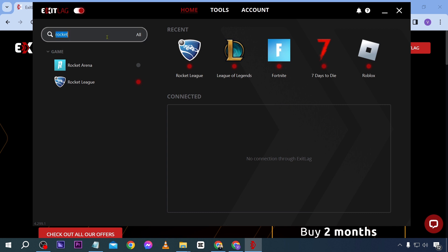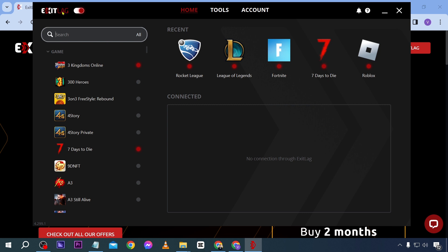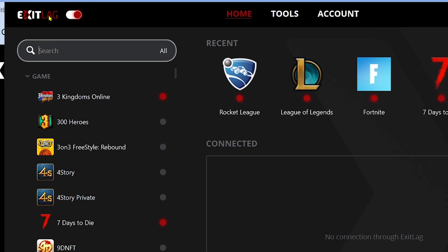If you have been experiencing that kind of problem in Minecraft, go ahead and open ExitLag. ExitLag is basically the one that is going to solve your problem. After opening ExitLag, go ahead and click this one here and make sure that it is enabled.